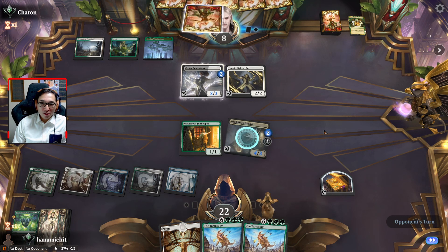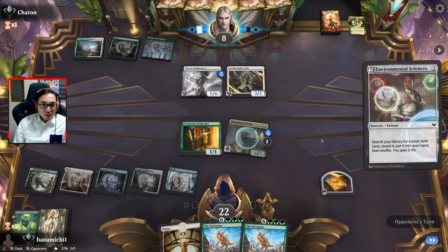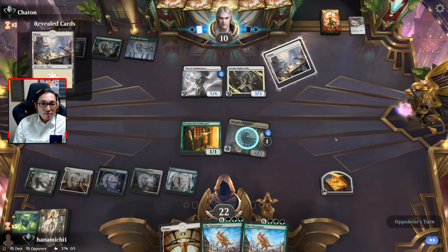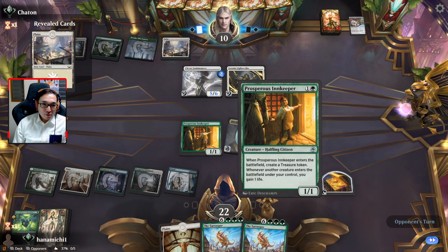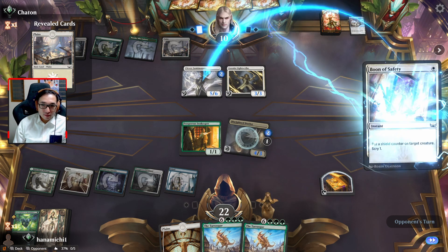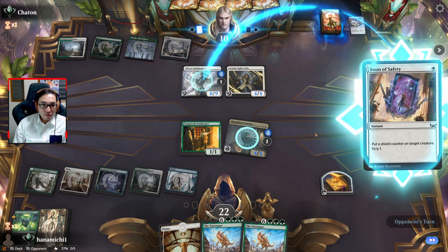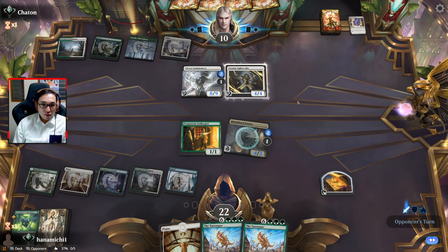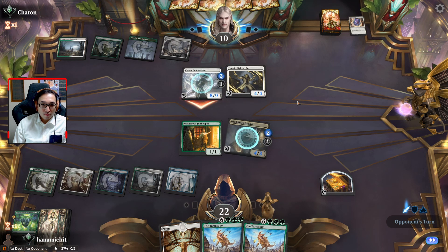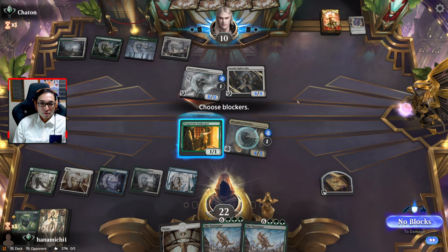I know I was complaining a lot — I've been losing a lot lately and it's been very tilting. The Prosperous Innkeeper is here just to make like a last-minute block, though they could give their creature hexproof or something. I think we go ahead and take this.